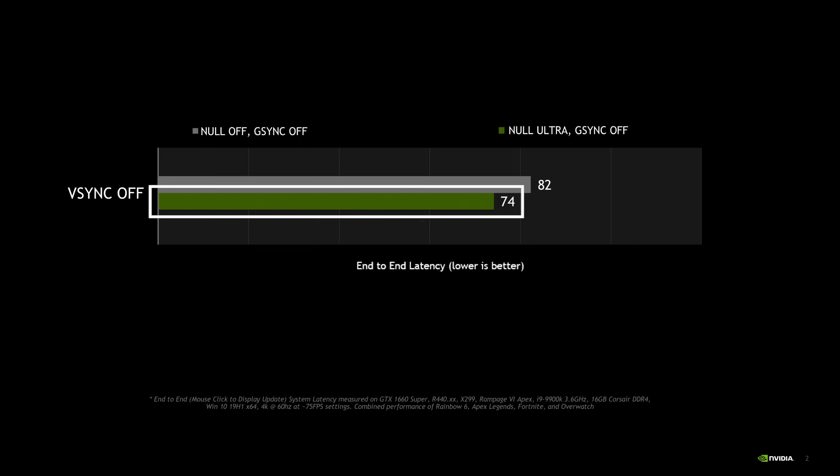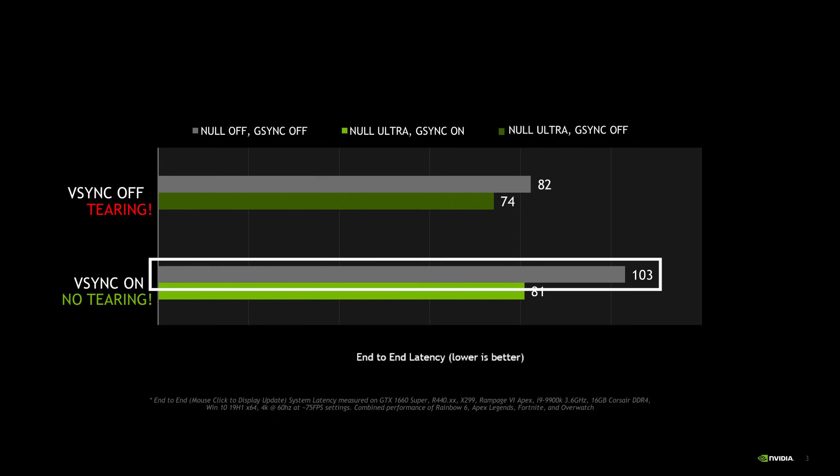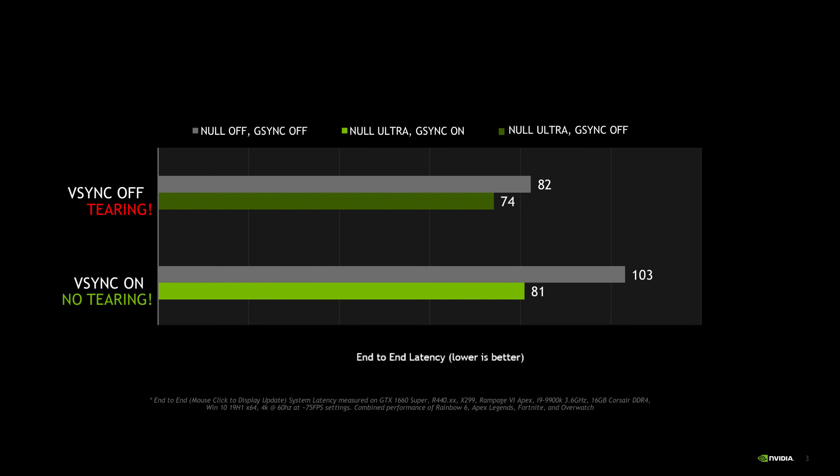But what if you also don't want your game to tear? You may have noticed the V-Sync option in your game settings. When you turn it on, it eliminates tearing but adds latency. With NULL, gamers don't have to make that hard choice anymore when paired with a G-Sync or G-Sync compatible display. Now you can enjoy a smooth, no-tear gaming experience with lower system latency thanks to G-Sync and NULL.